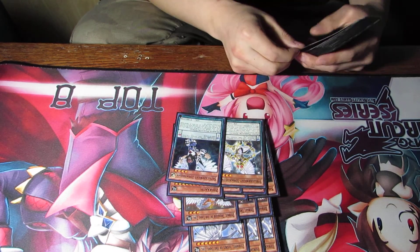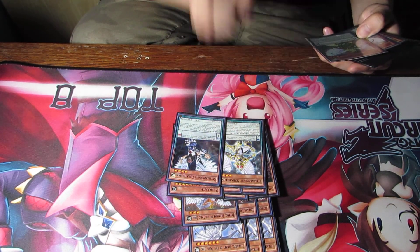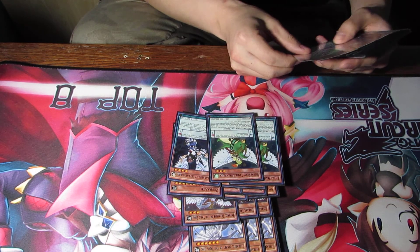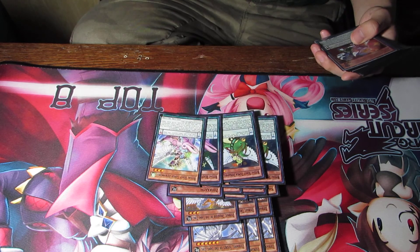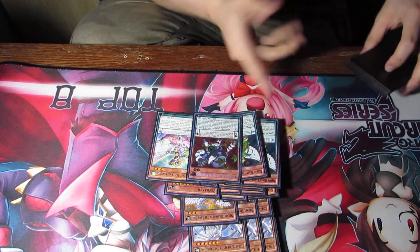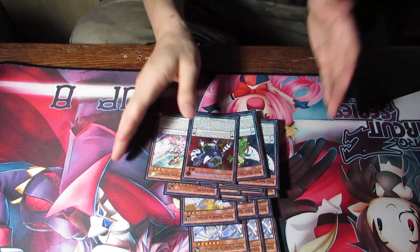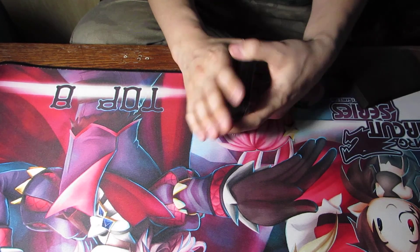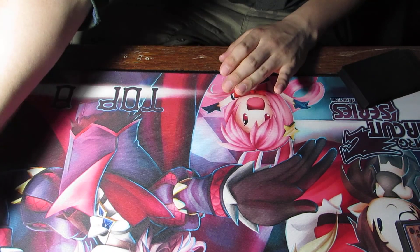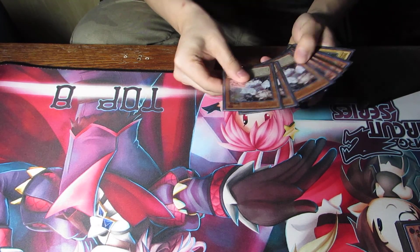Then we run one of each of the Stutter Knights because they set cards face-up. Then we run two Pilica and two Zephra Vendi because they target. Then we run one Auto Synchrone because I can target one to synchro summon immediately. That's the basic monster lineup.